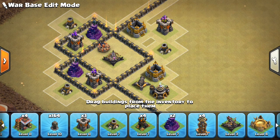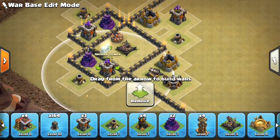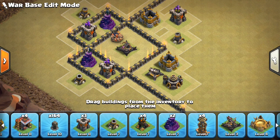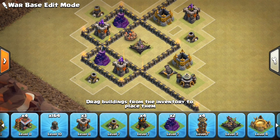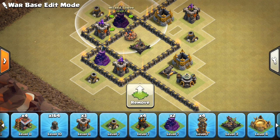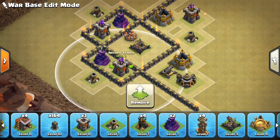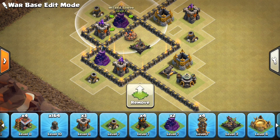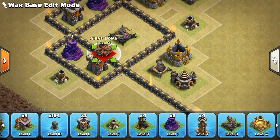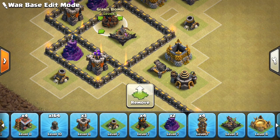It's also a very good compartment against hogs. The reason being it's difficult to heal the entire area. If you keep in mind these five defenses — the expo, the two archer towers, and the wizard towers — a heal spell can't cover all of that. So when they drop the hogs, they have a difficult decision. If they spread out the hogs on all of these defenses, they can only heal basically one side, either this and this or this and this. And then they don't know where the giant bombs are going to be.